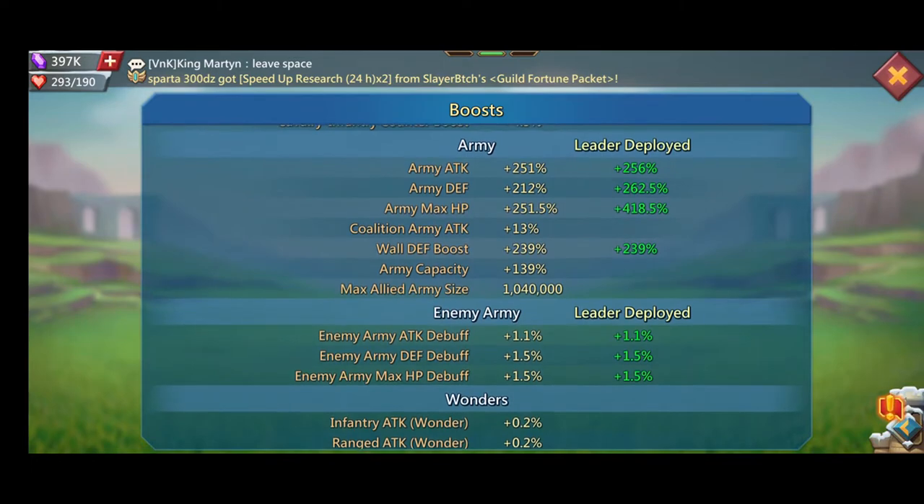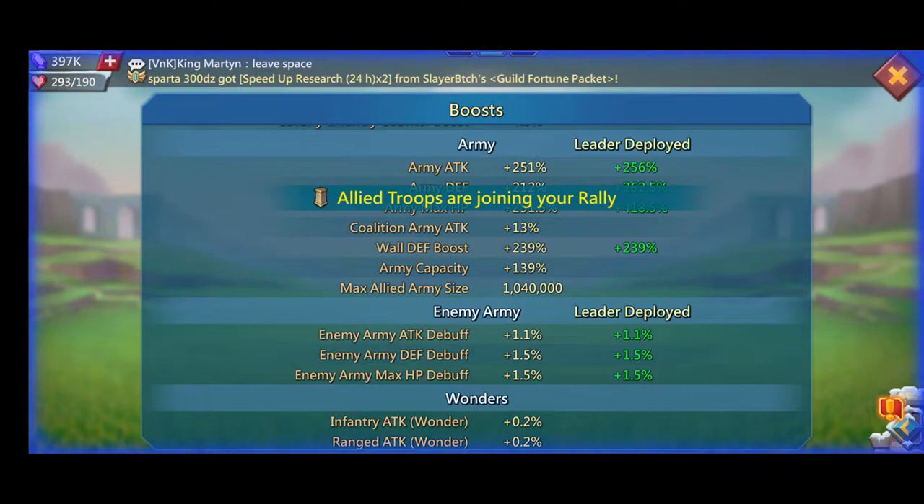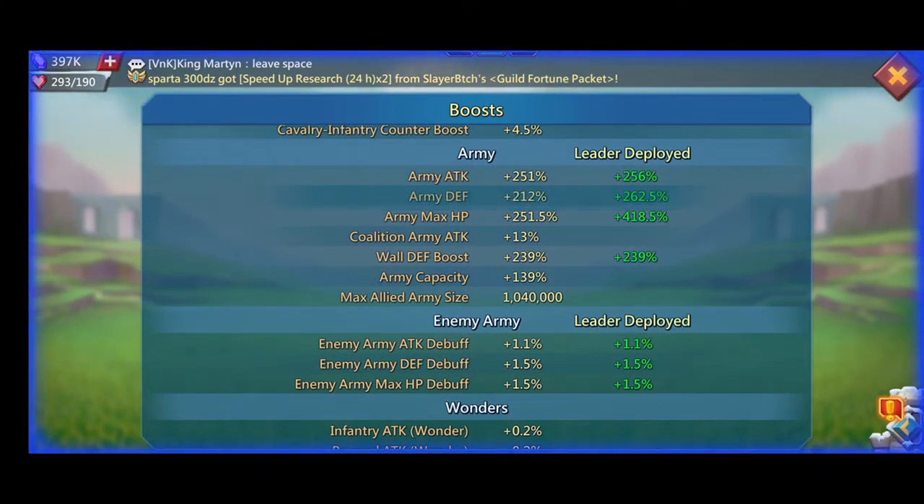As you can see, army attack is 256, army HP is 418. Army defence isn't that important I don't think, but mine's 262 at the moment. There's much room for improvement and it will get better as my gear improves. I'll come back once we are closer to the dark nest and then we'll see if we can win — and if we don't, I'll also see where we went wrong.